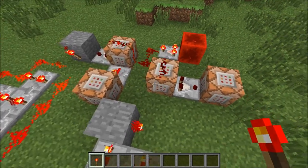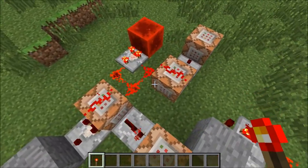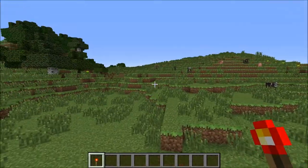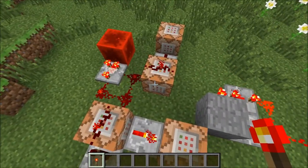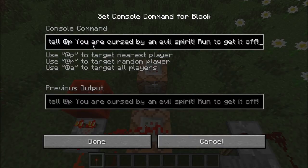The final step is just a little bit of random trickery. What happens is, when it detects that your score of temp is one - which was actually done by a few pressure plates in the showcase area - when it detects that that score is equal to one, it will come out and say that you have been cursed by an evil spirit, and that you have to run to get it off.